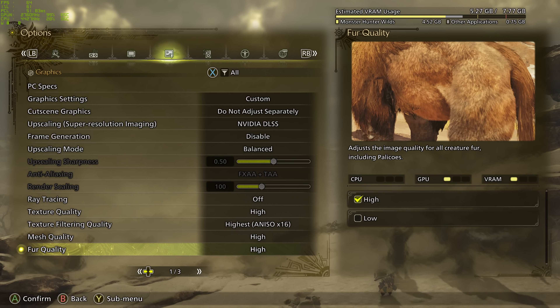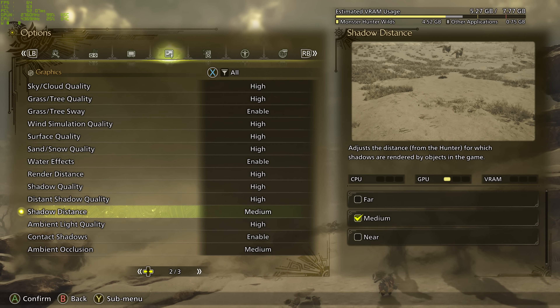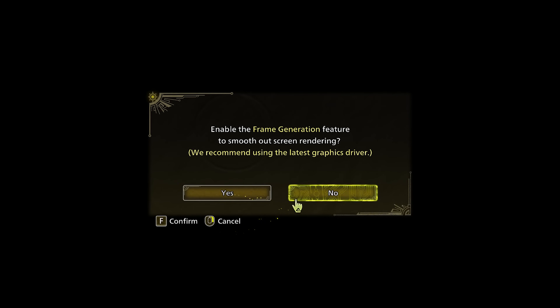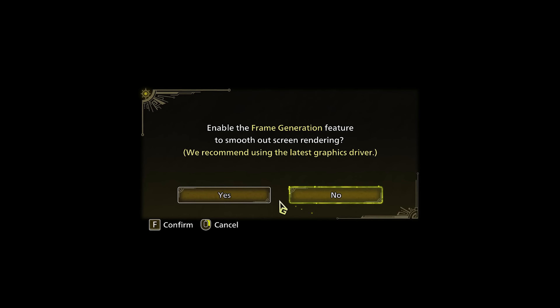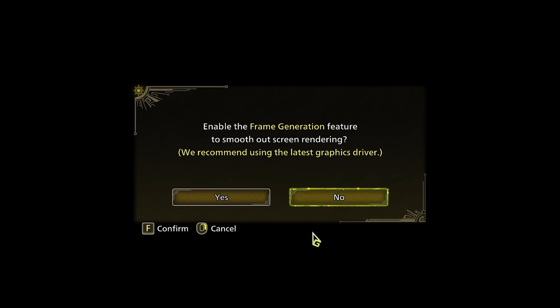Those things seemed nice on the surface, but another surface level thing gave me pause when I launched the game. On the first start, the game insists that you turn on frame generation before it even starts with this pop-up. This is the case even though the developers have no clue about your actual performance level in the game.